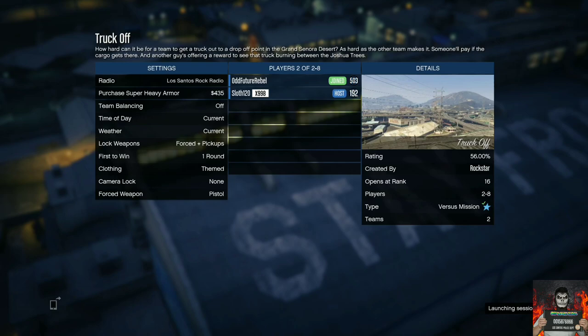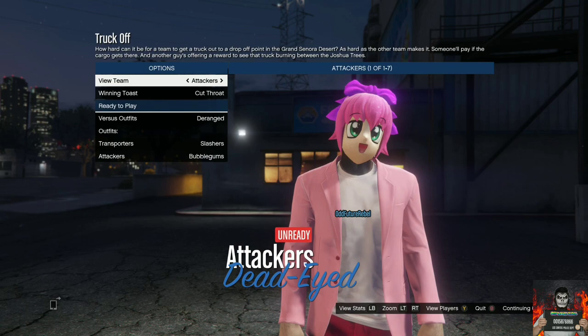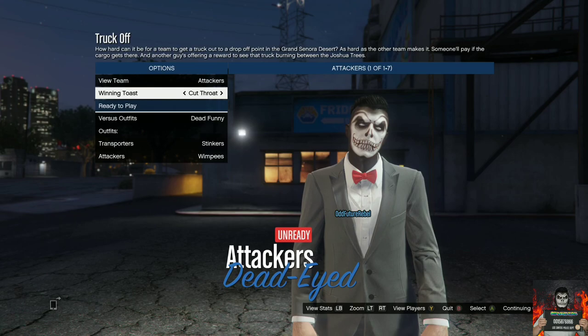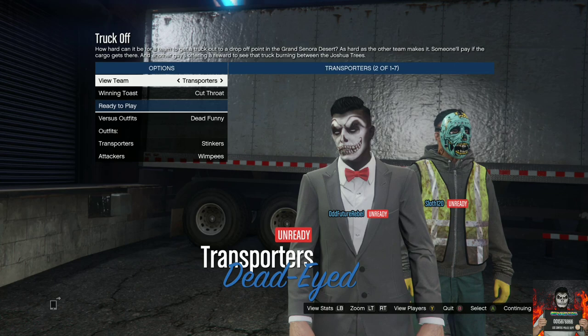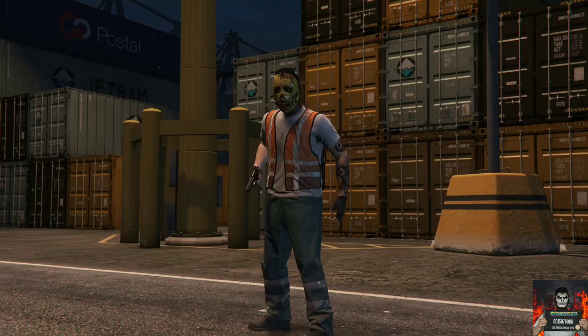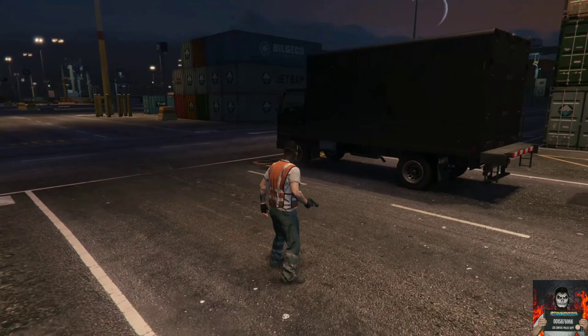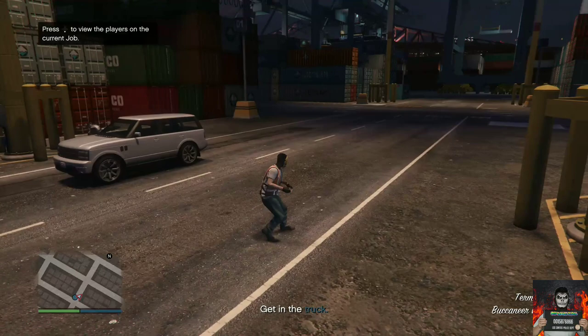Once he has the clothing set to themed, tell him to start up the job with you in it. He will need to go to the versus outfits and set the versus outfits to Dead Funny. Once he has put the versus outfits on Dead Funny, make sure you join his team, then make sure he joins your team. Once you've both done that, ready up — you will be loading into the mission with the trash vest and trash pants.